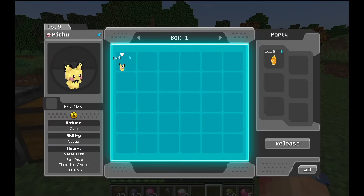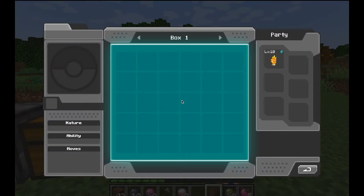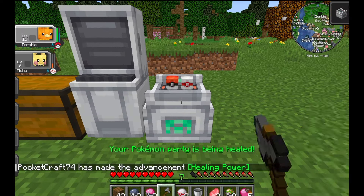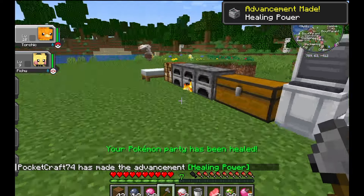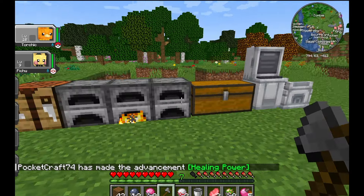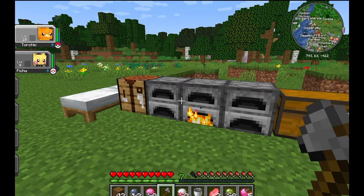The PC lets you store any Pokemon you don't want with you. After you have six Pokemon in your party, any Pokemon you catch will go straight to the PC. Now our Pokemon are healed, and what I want to do for the rest of the video is try and catch some more Pokemon and train these guys up a little bit so we have a better start in the world.